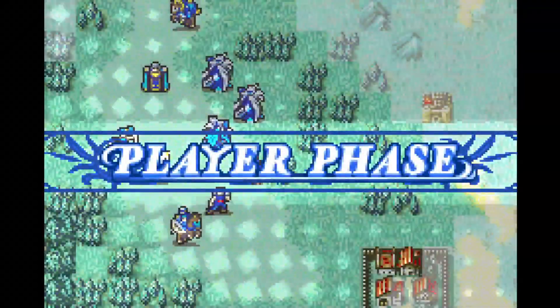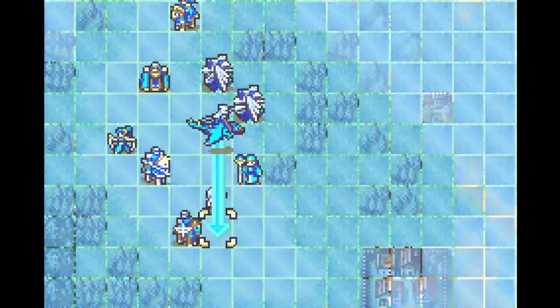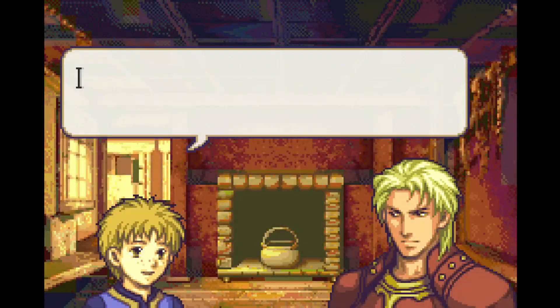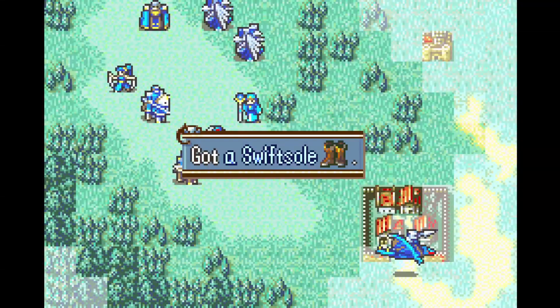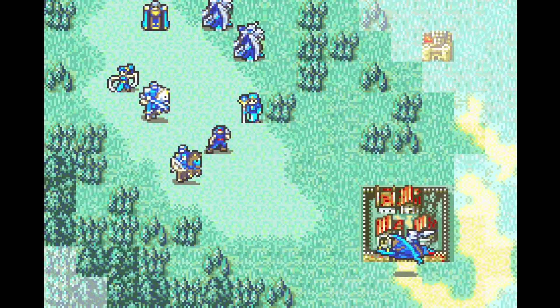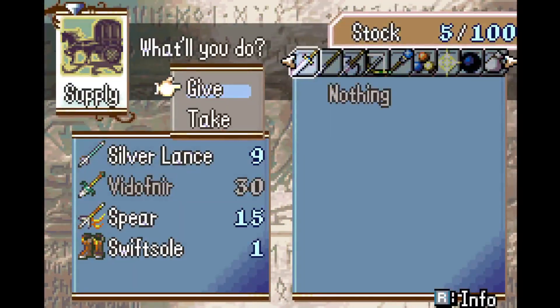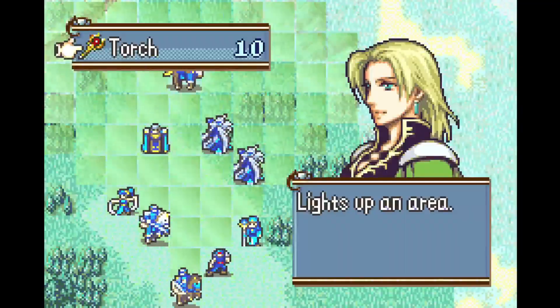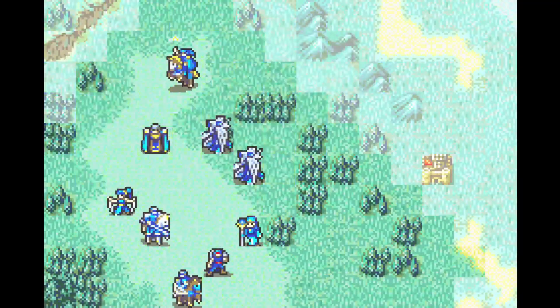Chapter 6 is our first Fog of War map. We start out by having Glenn charge bravely ahead into the fog and go to the village that normally contains just an antitoxin — one of the most worthless villages in all of Fire Emblem. But here we get a pair of Swift Souls, so considerable glow up for that village.